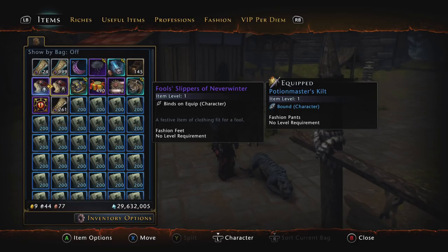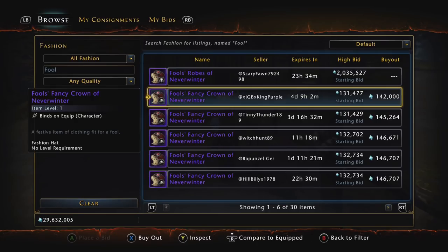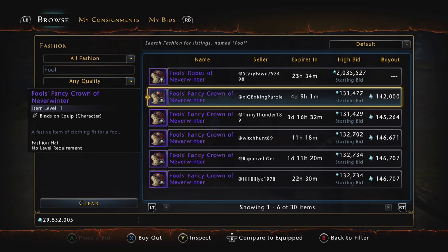Anyway, in this video I just wanted to show you guys what I consider the rarest fashion items in all of the game — the full Fool's Set. You find it by going to Fashion, typing in 'fool,' and hitting search. You can see there are not many on the auction house — only about 30 total items listed, a couple crowns, a couple pants, a couple robes. I actually did buy a pair of slippers that somebody listed cheap about two weeks ago and recently sold them for about 500,000 AD. They still go for a lot of money, and they will continue to because you can't get them anymore — the only way is out of the Time Mora boxes.